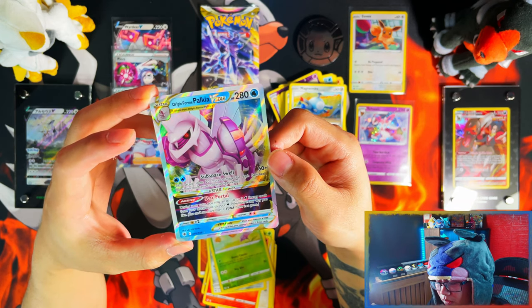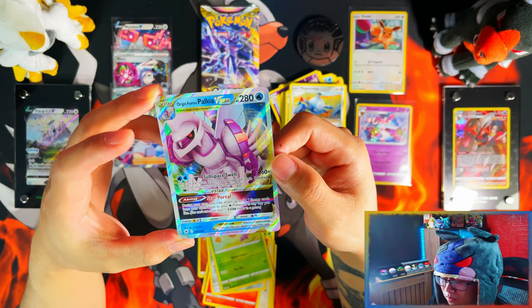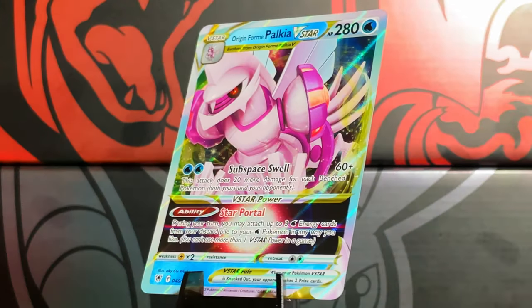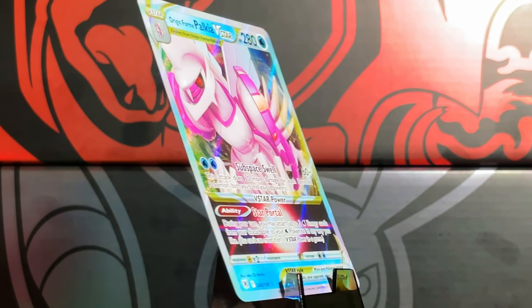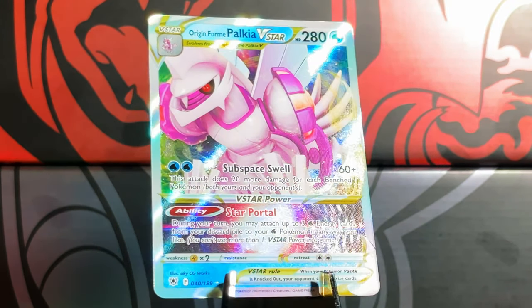My Brilliant Stars with the 3-pack blisters — they were crap. But Astral Radiance is turning it around for me. Origin Form Palkia VSTAR. Nice. There's my first VSTAR. Obviously, I'm collecting all the trainer galleries and all the VSTARs from the set for sure.